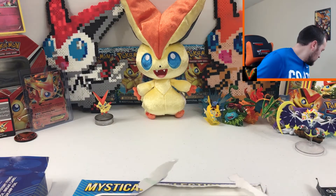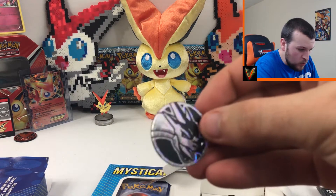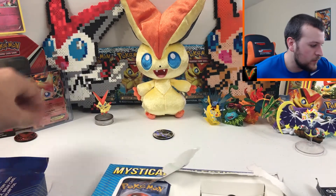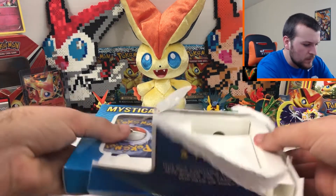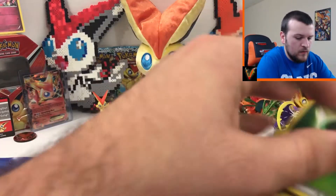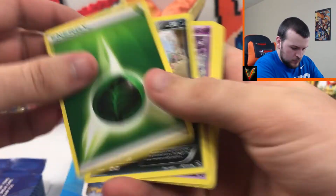You are guaranteed a coin, and we got a Charizard coin — I have not seen this coin before, that's a new one, pretty cool. We get the generations pack of course, and here are the random cards, all messed up.